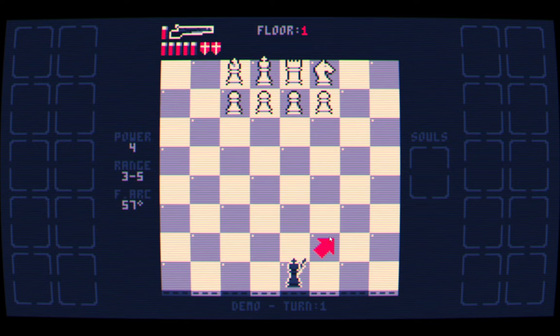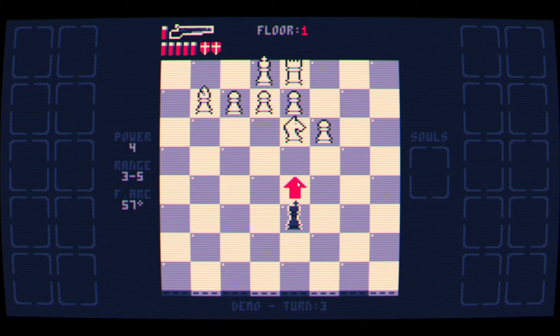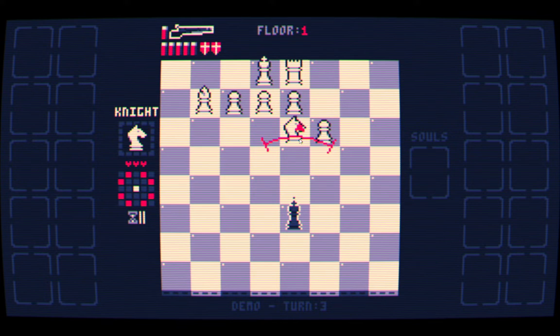Let's go ahead and start moving around the board and see what happens. Now we've got some pieces ready to move. That one was going to move, and it did not, because the knight jumped in its way. So we already see there's some precedence in the pieces and the order that they move, and that they can indeed block other pieces, just like regular chess.